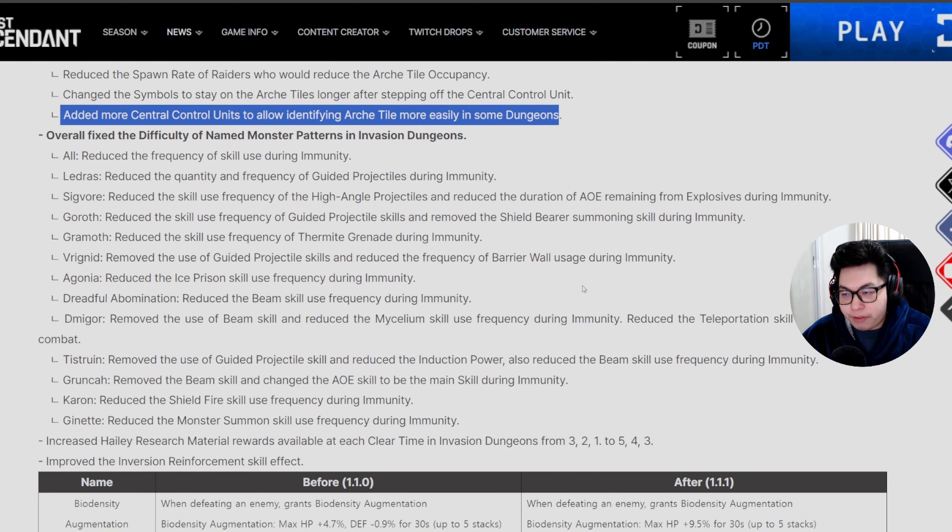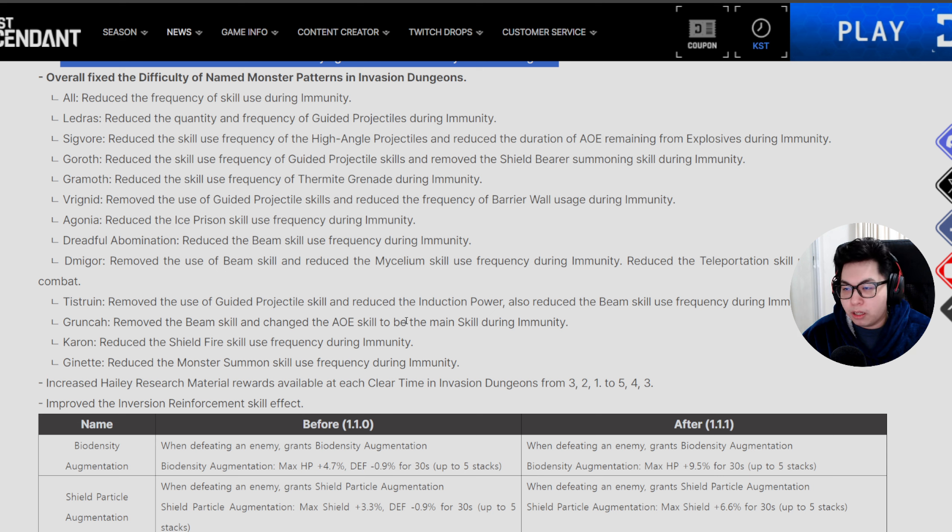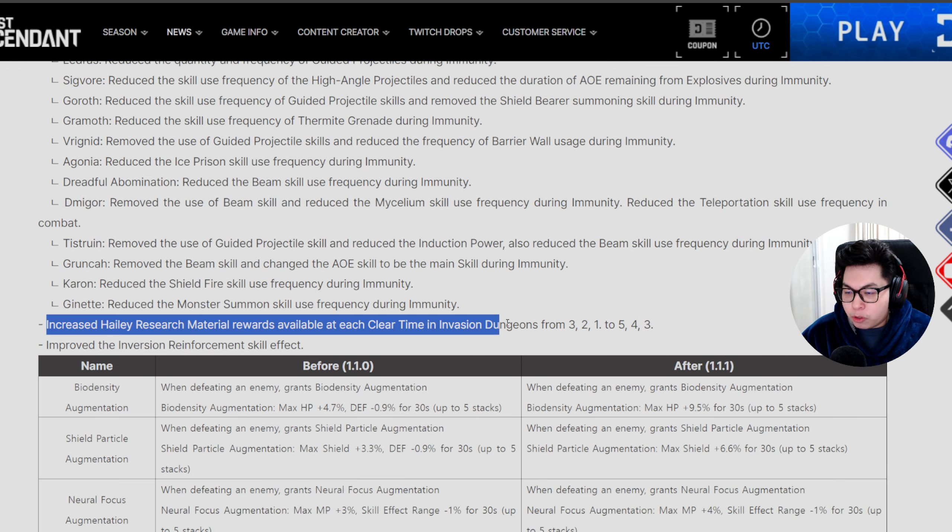They've fixed the difficulty of named monsters in all invasion dungeons. They've reduced the frequency of skill use during the immunity period for Ledras, Sigvor, Goroth, Gramoth, Vrygnid, Agonia, Dreadful Abomination, Demigore, Tristerine, and Grunkha — all these guys have reduced skill frequency and quantity during immunity. Note that they go back to regular difficulty once the immunity phase is over, so you'll still need a semi-decent build to clear this.